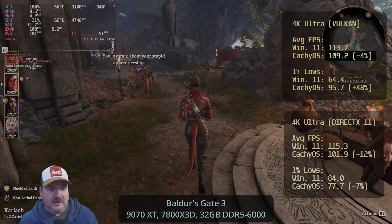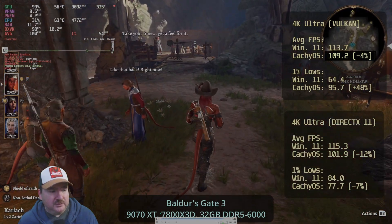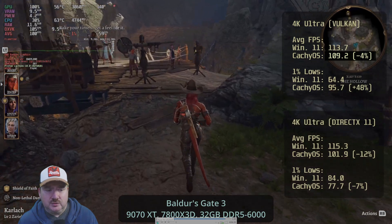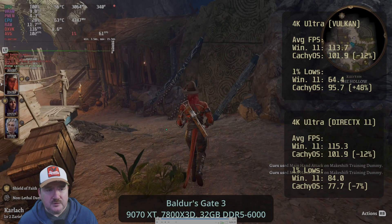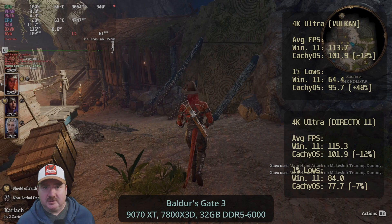Moving on to the last game, Baldur's Gate 3, where we're actually using two different APIs — Vulkan and DirectX 11. With Vulkan there's a very slight lead for Windows 11 in overall average FPS, but there's a massive lead in smoothness on the 1% lows for CacheOS — very significant. Whereas with DirectX 11, whether it's average FPS or the 1% lows, there's just a little bit of a lead for Windows 11, but still very playable on both operating systems.